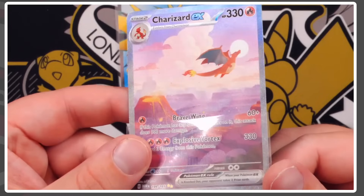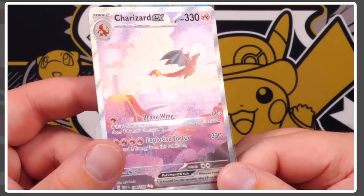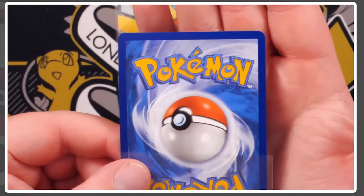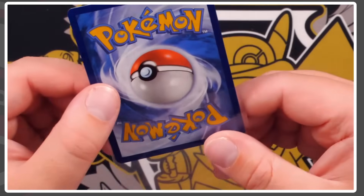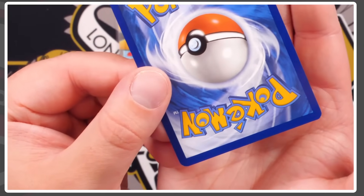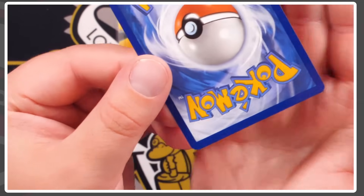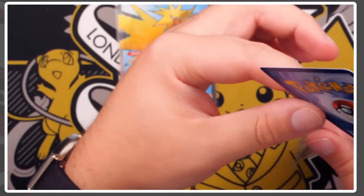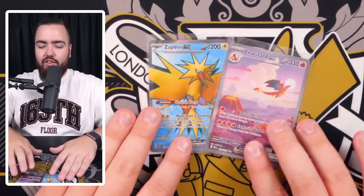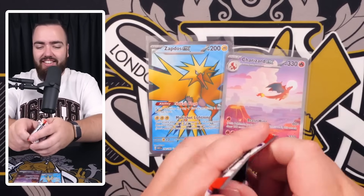Let's get some light on this Charizard for you guys to see the texture - stunning, absolutely stunning. We pulled the Charizard! I deserve this - we've been through hell. Corners look decent, not too shabby - I'm seeing a bit of whitening but it could scrape the 10. We'll send it off for grading. Make sure you subscribe to the channel to see the grading returns. Very happy with that!